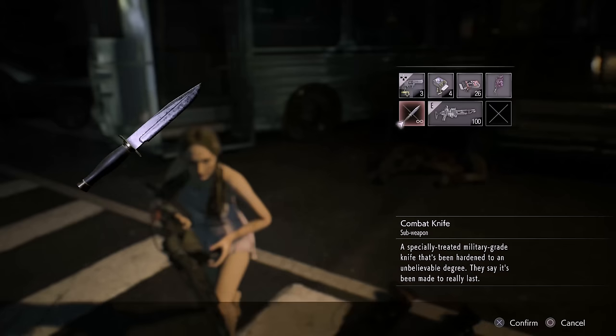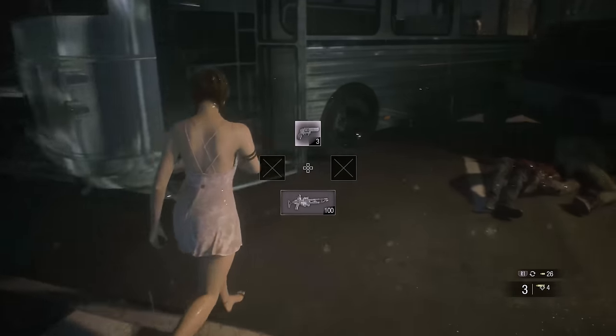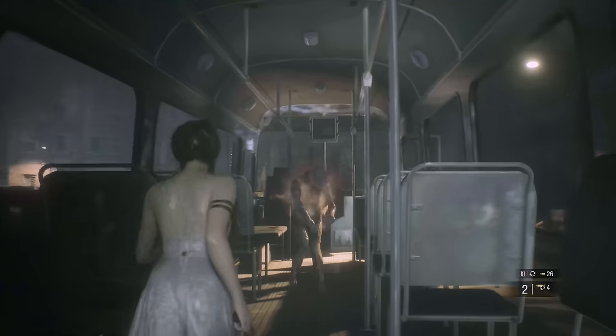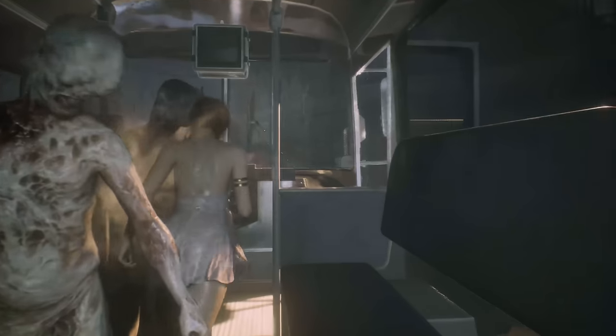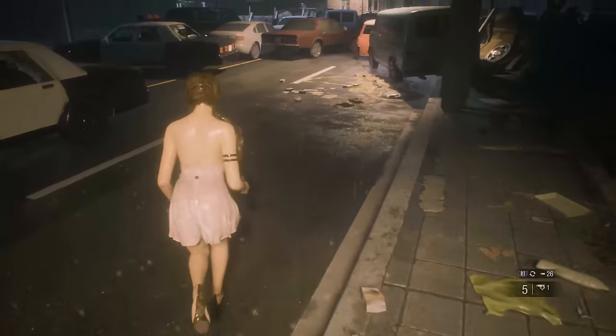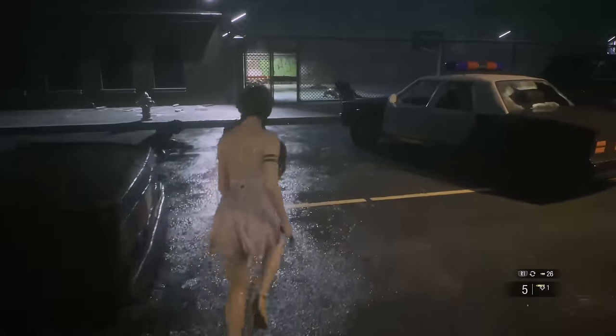Get on the bus with your enhanced handgun out and take out these two guys. Try to do it with one bullet - they're right behind each other and the bullet will go through and take them both out. You may have to use two bullets, but really try to do it with one.